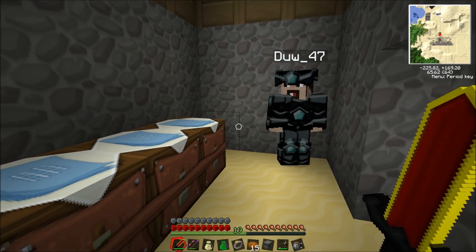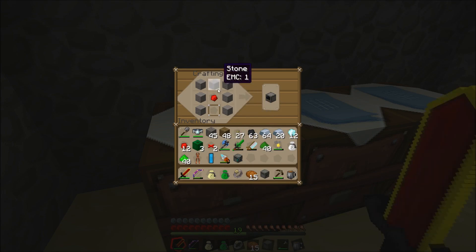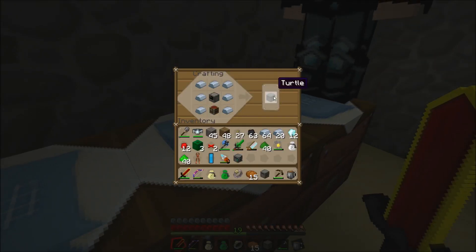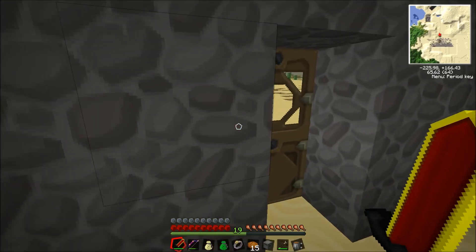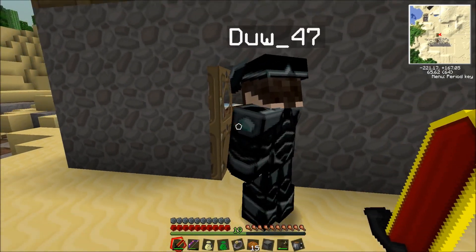Hello everyone, today we're going to show you the mining turtle. So this little bugger is in ComputerCraft and it's quite useful - it does mining for you. You can actually make mazes with it and have it automate and make a house-type building. But we're not going to show that today; we're going to show you excavate and tunneling.